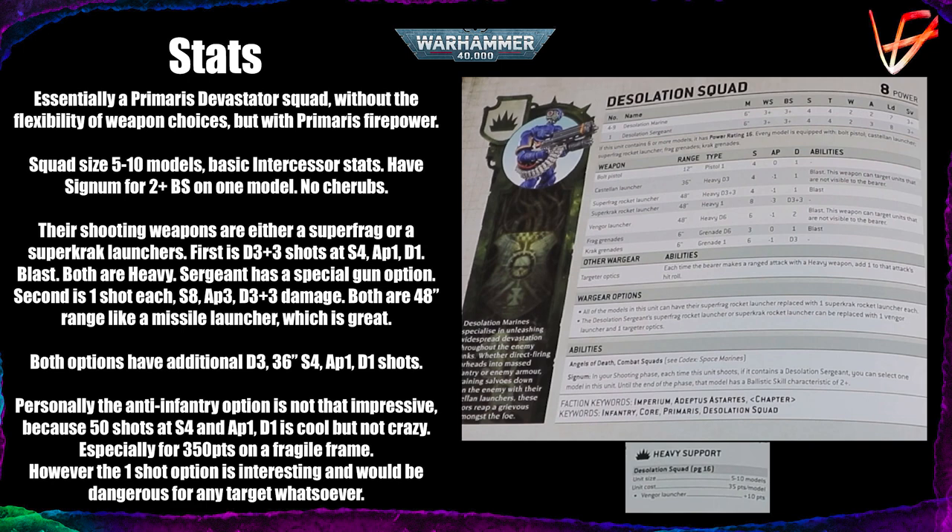The Sergeant can take a Vanguard Launcher for an extra 10 points, which is likely to be free since the points haven't been updated in this box. It swaps the Super Crack or Frag gun for Heavy D6, Strength 6, AP 1, Damage 2, Blast, and it can ignore line of sight. The Vanguard Launcher also grants plus one to hit, so you hit on threes if moving or twos if stationary — but I still wouldn't bother with this upgrade over a good Super Crack shot.